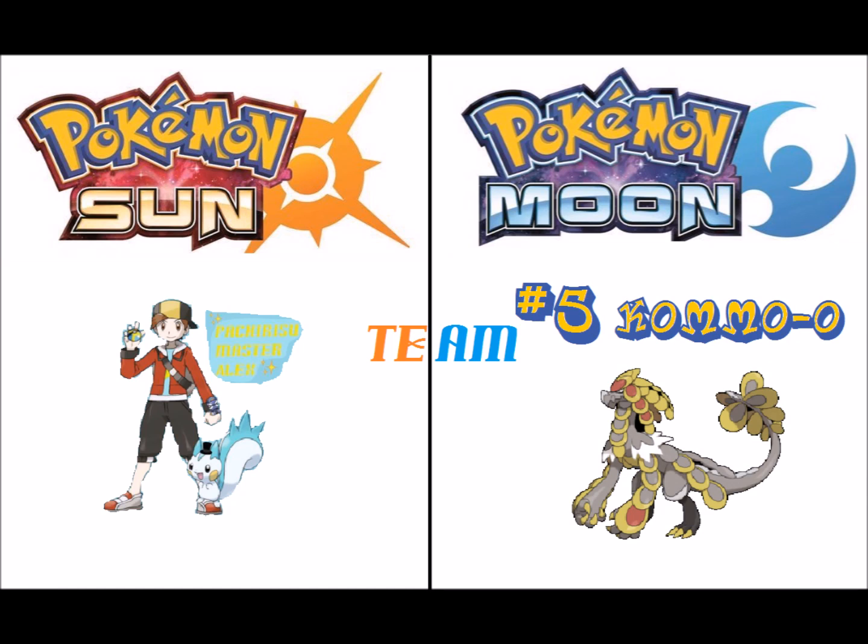My second to last Pokemon is Kommo-o. I need a Dragon type because they're good, and a Fighting type because they're good as well, and it's both, so it's good. I'm pretty sure it is the pseudo-legendary of the region. And it looks cool, but it just gets absolutely destroyed by Fairy types.